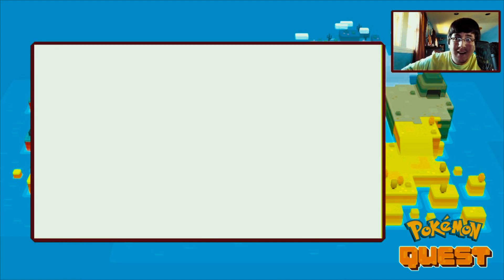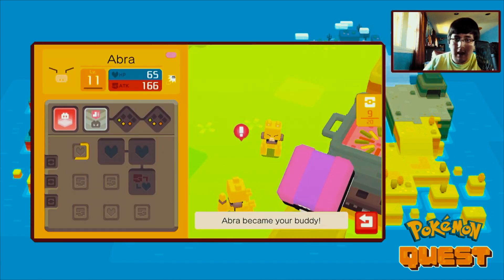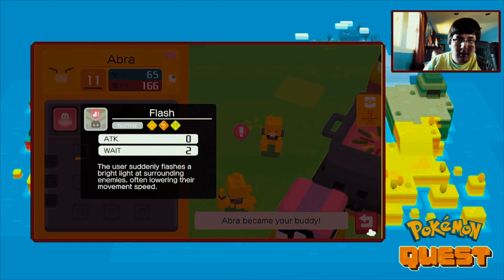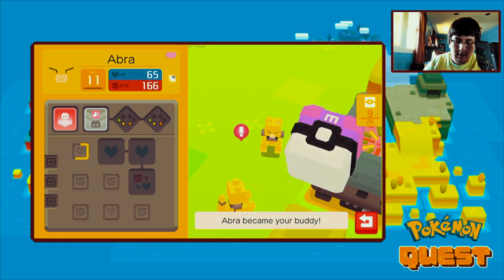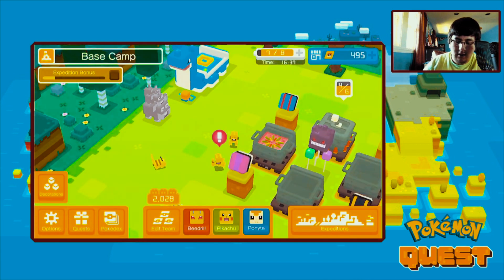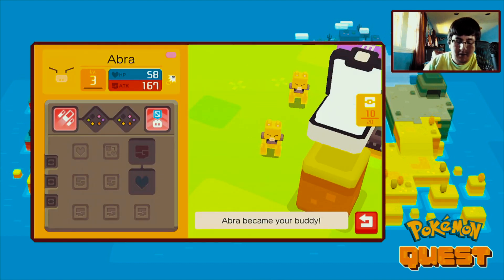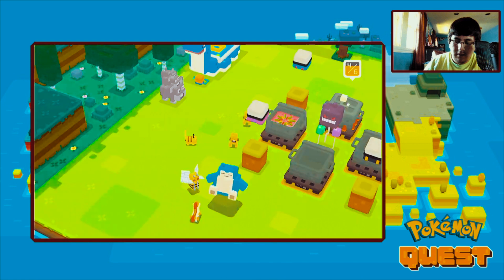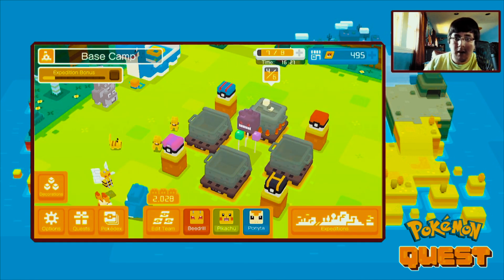Let's see - teleport and flash. Okay, and then this other one right here is another Abra, level three with side beam and light screen.